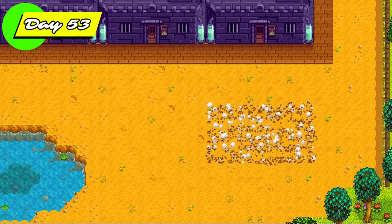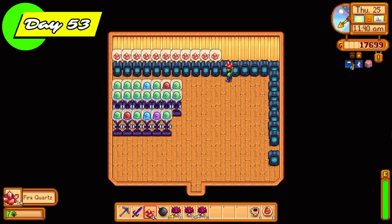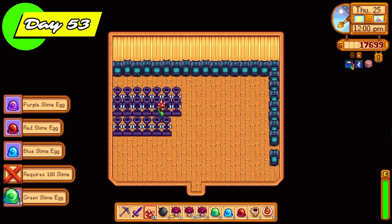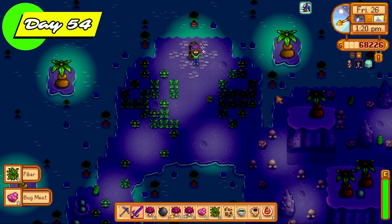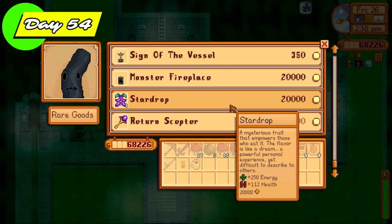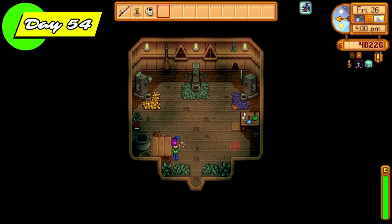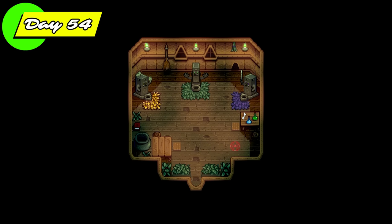I got Robin to build yet another slime hutch — this one going to the bottom right-hand side of the farm. Day 53, look at all these lovely fire quartz, and more importantly look at all our fabulous slime eggs: green being the most common, then blue, then red, then purple. These slime egg presses will not generate tiger slime eggs — you can only get those from killing tiger slimes over on Ginger Island. I got the dark talisman today to start the quest for the magical ink with the wizard. I also went back to Krobus and purchased a lovely star drop for maximum energy.